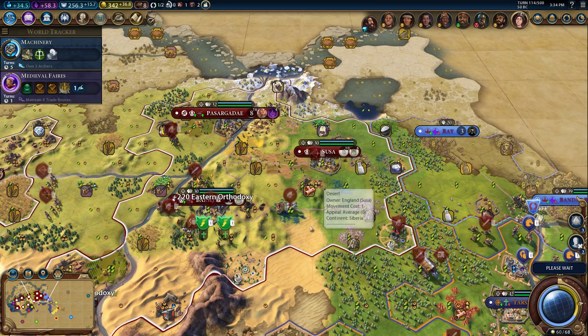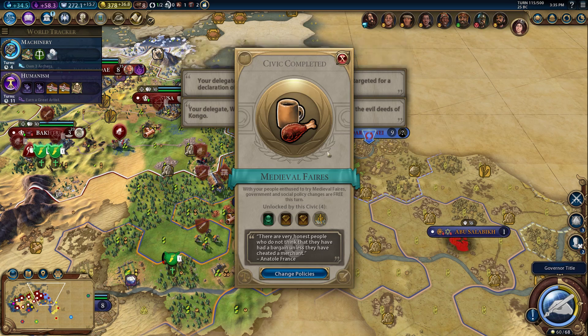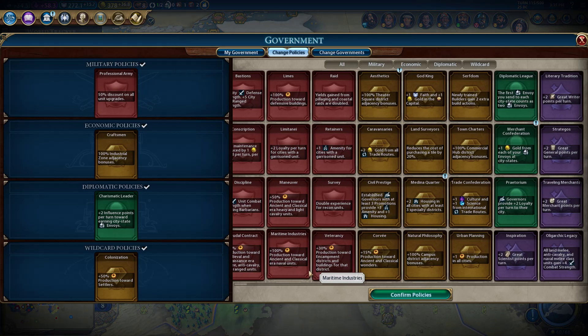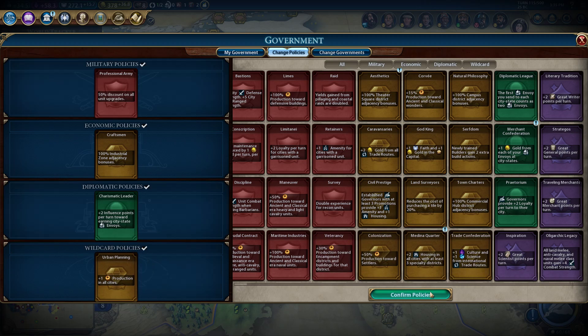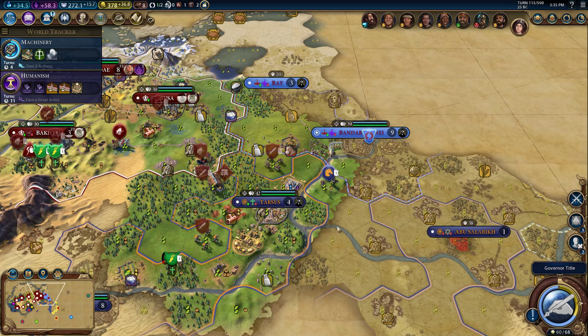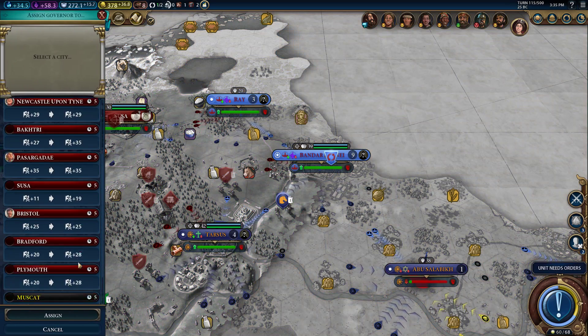Heal up — we need you guys at full strength. Is he fighting somebody over here? Let's take a look and see if he's at war with anybody right now. We wanted professional army. We're not making any settlers at the moment so let's switch to oligarchic legacy — we've got to make our guys decent for this oncoming battle.